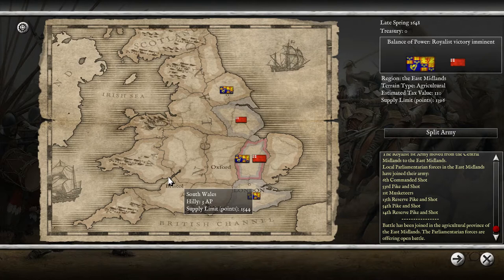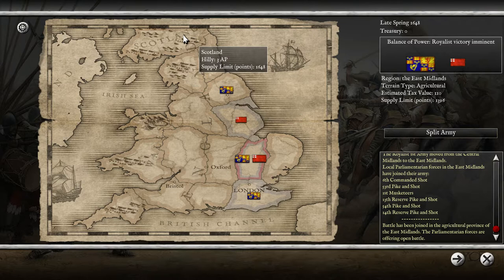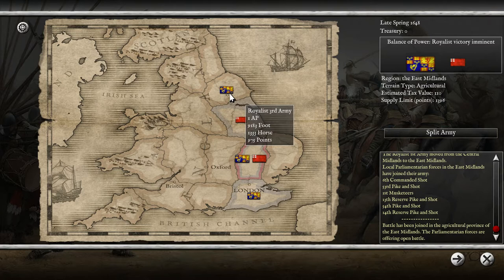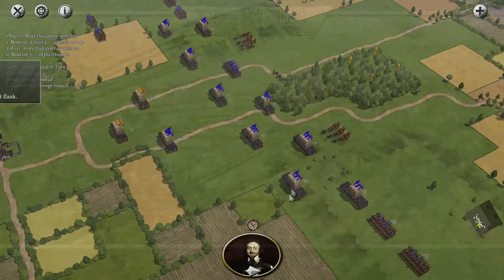Hello everyone and welcome back to the English Civil War — this is most likely the last video. I've moved my army from Oxford over to the East Midlands and we're about to draw into combat. I have a slight advantage in numbers, and the war is going very much in my favor, especially since Scotland decided to raise an army of 975 points in my favor. We're also sieging London, which will hopefully fall as well.